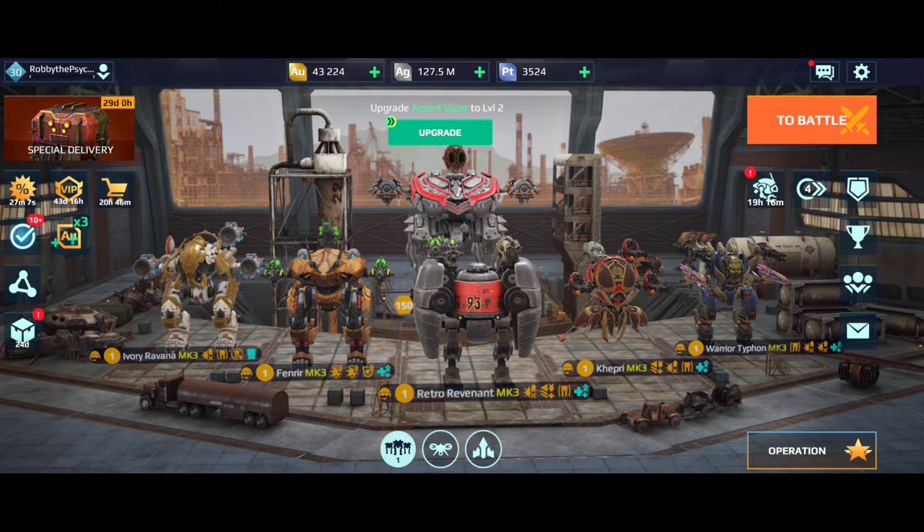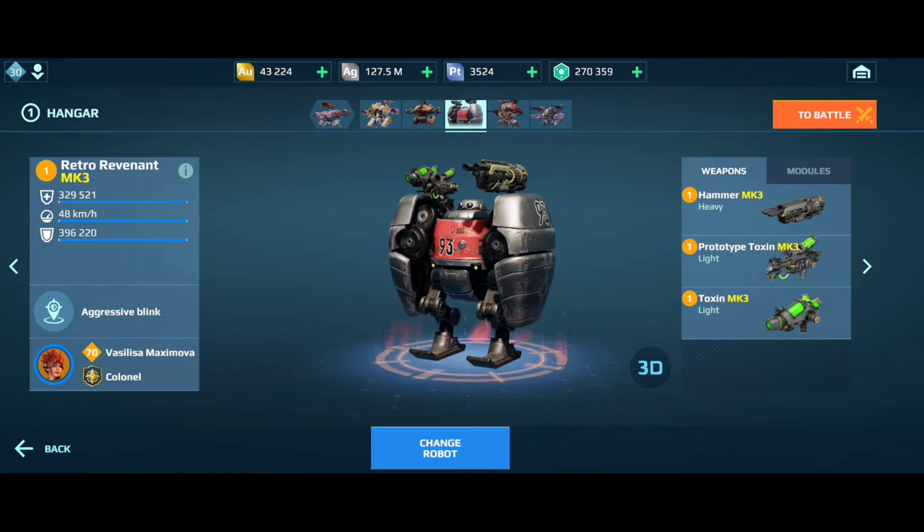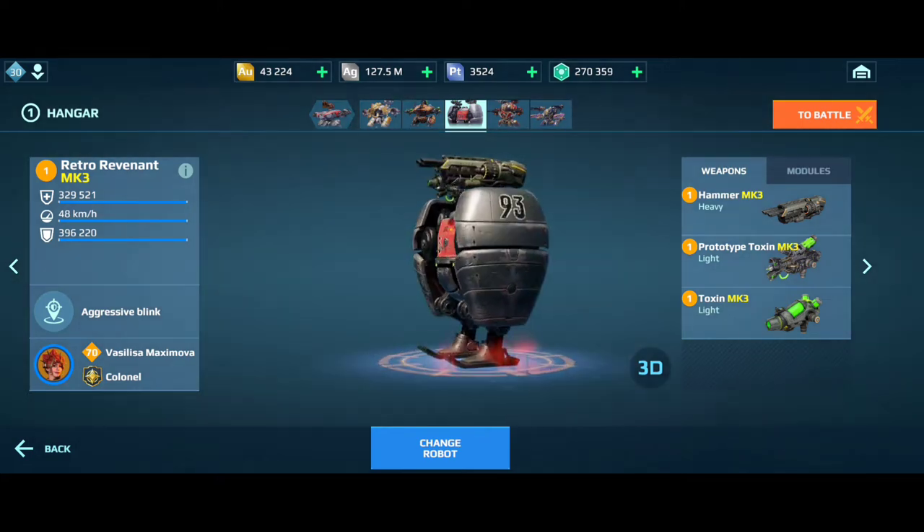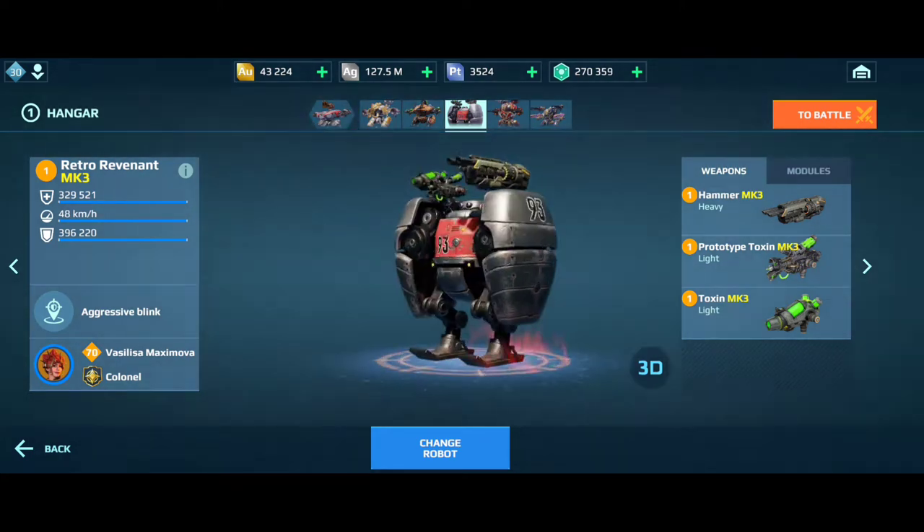Hello friends, Gamer Elohim here. In this video I'm going to be discussing how to play Revenant effectively. Revenant is the creation of Icarus Engineers, the first robot tank able to teleport directly into the enemy. This is a tanky bot that teleports in front of the enemy, not at the back. Keeping this in mind as a strategy, we have to apply some tips and tricks to play Revenant more effectively and survive a lot more in the battlefield.